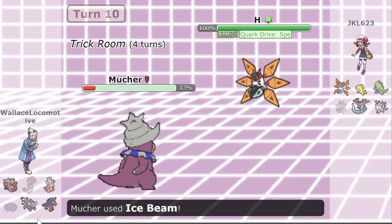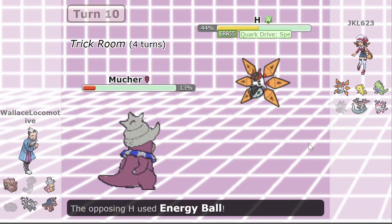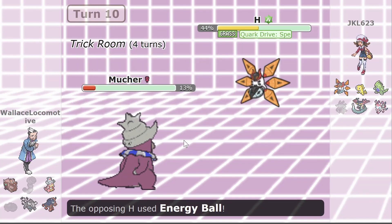As you probably saw, Slowking got an Ice Beam in, dealing 56% to Iron Moth. I can only speculate on the sets being used here, but assuming Moth isn't invested in defense and Slowking is specially defensive, Ice Beam from a specially defensive Slowking should never really deal that much damage. There's a good chance this is a somewhat offense-oriented Slowking, or this was a low damage roll from Energy Ball earlier. Either way, that was a pretty good chunk of damage dealt to Iron Moth — Slowking can take hits, but it can also dish them back pretty hard.